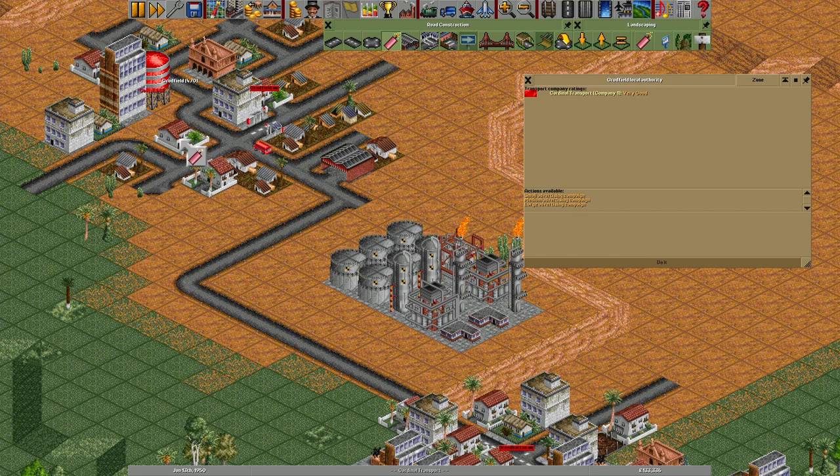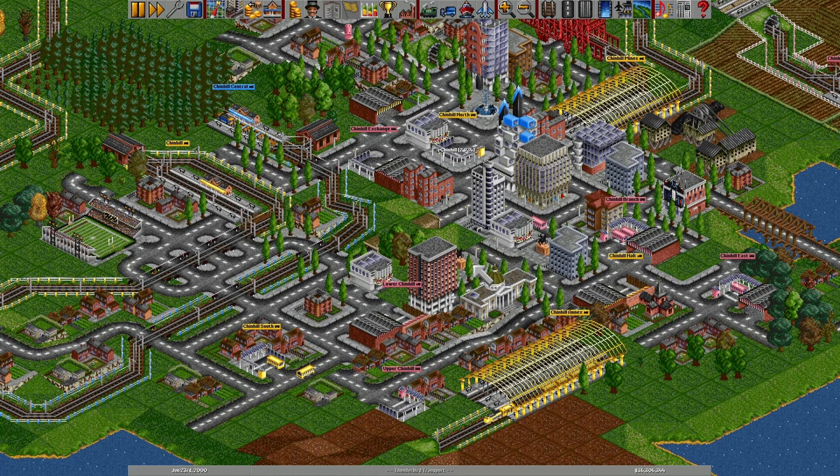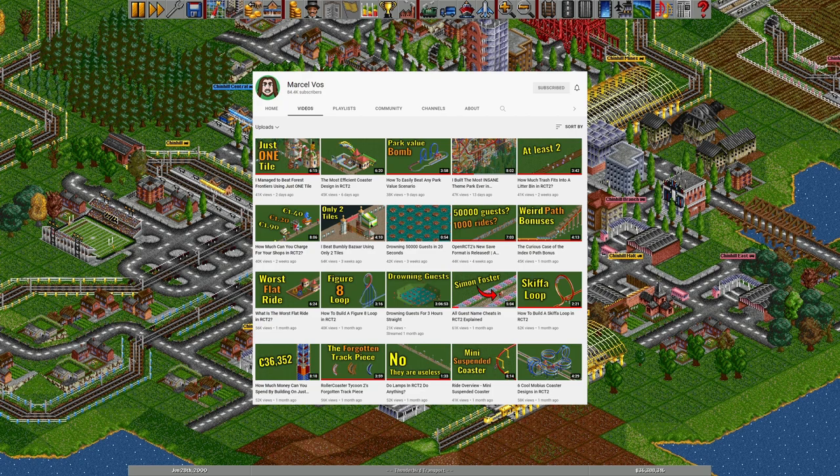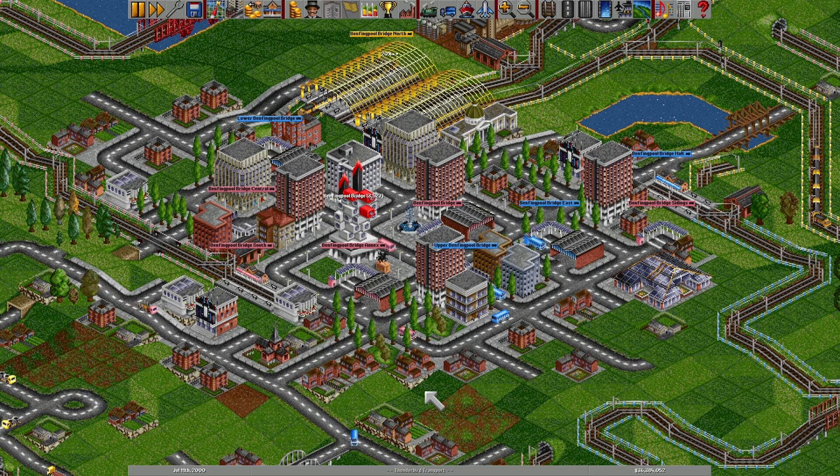The game has a ton of simulation elements under the surface, not just about the vehicles you own, but about how your actions affect the world, like the growth of towns and industries, and how town councils react to your construction. As I played more of it, I found myself wanting to know more about how the game thinks underneath. I'm a great fan of the Rollercoaster Tycoon videos by Marcel Vos, where he very interestingly explains parts of the game that I never even realised I wanted to know about. I was hoping to find something equivalent for Transport Tycoon, but I couldn't, so I decided to open it up and find out the answers to some of my questions for myself.